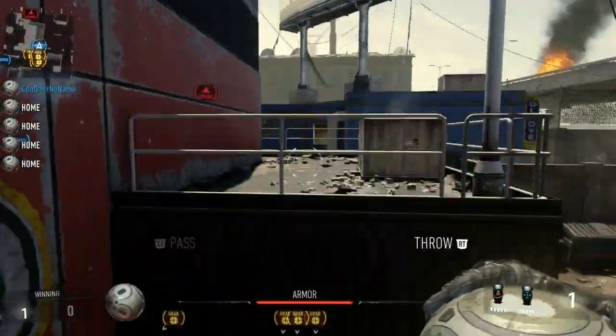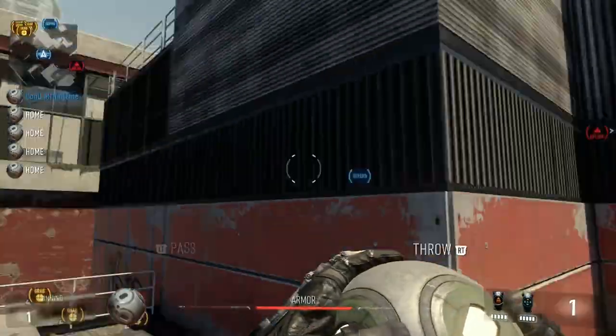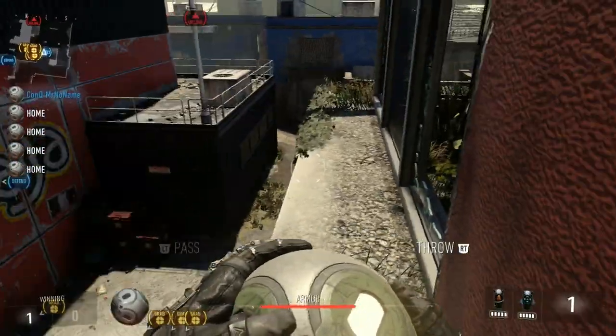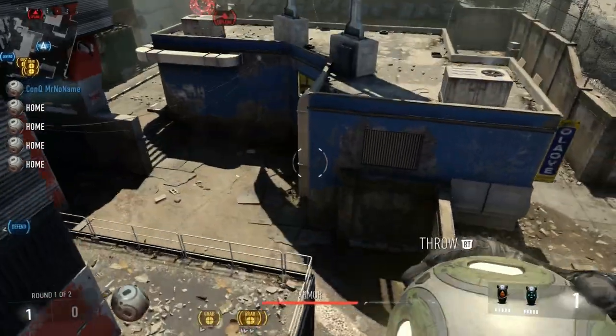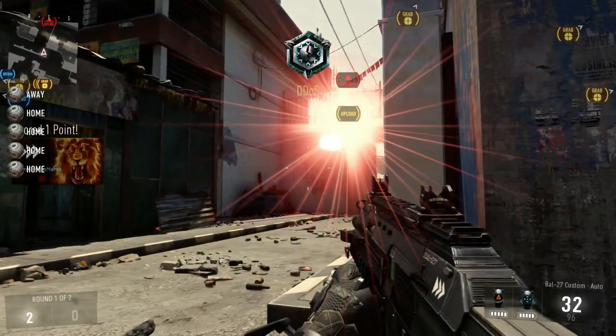Alright guys, next spot — you just come right up here and you can get on this railing and you can double jump and throw it. However, I'm going to show you a little bit of a trick way to do it. So you just come top glass, run, double jump, land on the railing, double jump again, and line it up and throw it, and it'll go in.